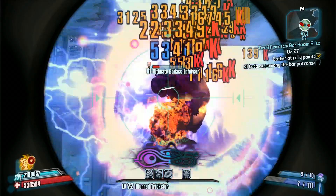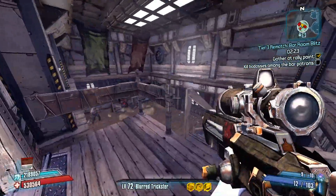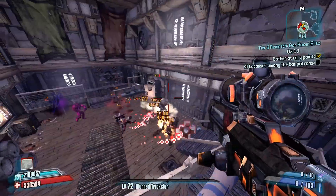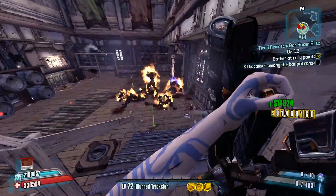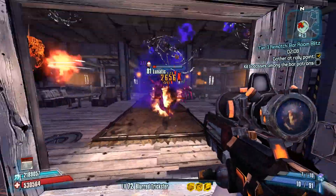Especially in a small area like this, and using the Pimpernel, you'll take out not only the enemy you Phase Lock, but almost every enemy near it as well. Phase Lock the largest enemy in the room — the one with the most health — and then just shoot with the Pimpernel, and you'll waste everything that got close to it because of Chain Reaction, and it works very, very well.